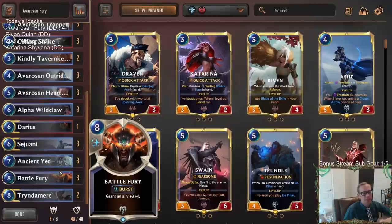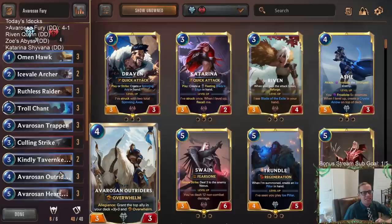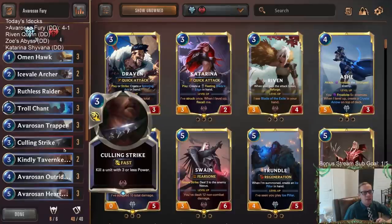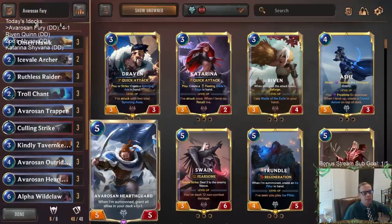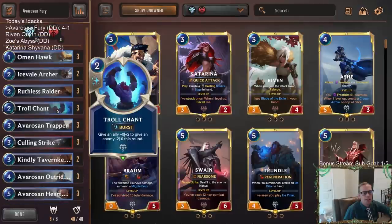That ended up being a lot easier than I thought with that Tryndamere block. You can tell I don't play Tryndamere that often — I forgot it was going to do that. I was thinking I was letting it kill the eight-four, and then it comes back at nine-nine and stays in combat. That was really nice having Culling Strikes those last two games — especially the last game. They were awesome: kill the Draven, kill the Jinx. Really, really good.